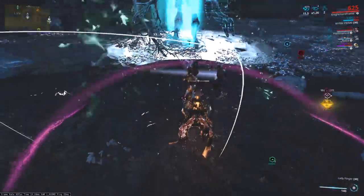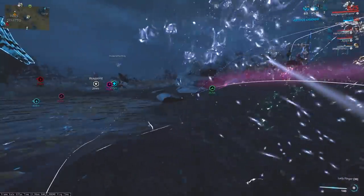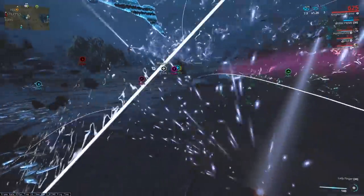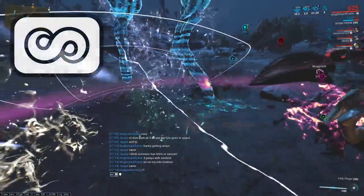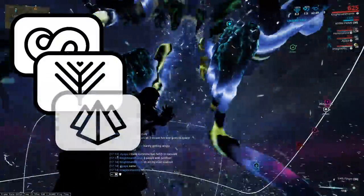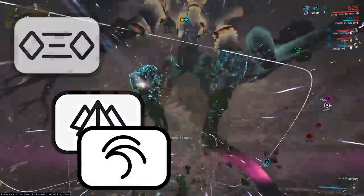Focus is essential to make the game smoother and efficient. Focus is when the Tenno unlocks their true abilities set by the five great Tenno schools: Madurai, Naramon, Unairu, Vazarin, and Zenerik.